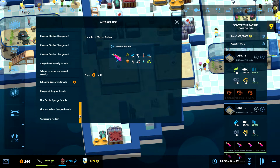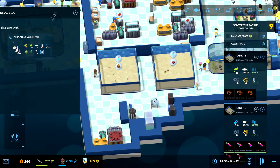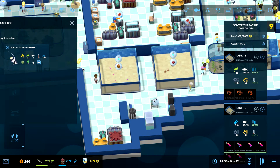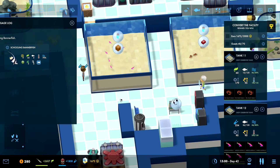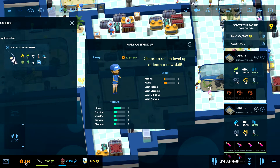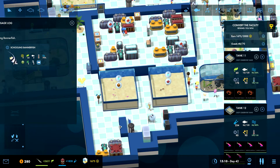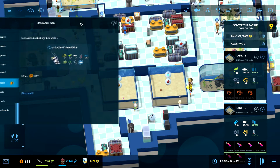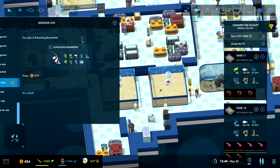Then we have the schooling banner fish down here. Oh, they're gonna — I didn't buy them yet. Okay, well let's keep it running — at least now we have some fish in here. It's not amazing, but we have some fish and we need to get some money. Fixing... there we go. Okay, 402, 414, 430.